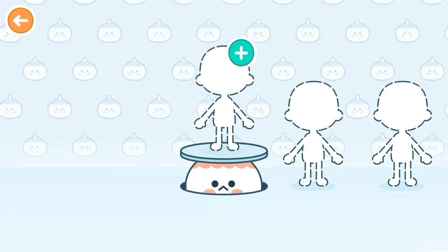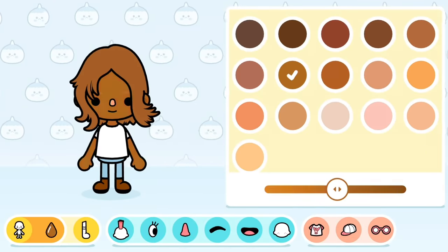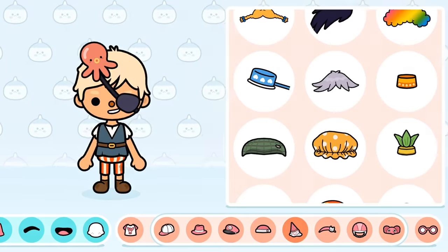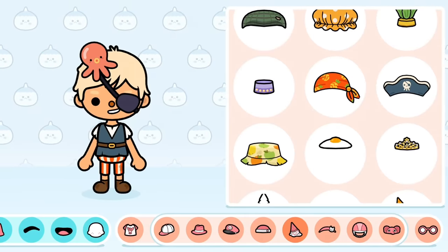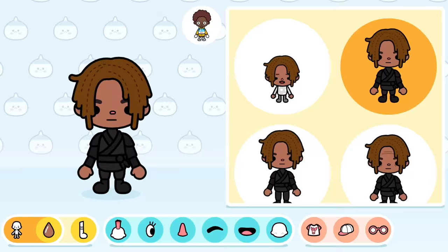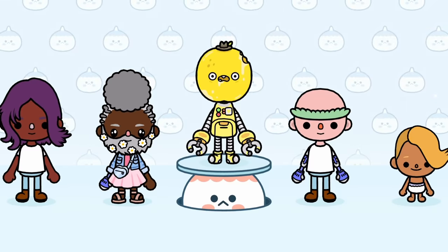Start by picking one of these and then work through the customization tools to get things just right. Switch between the styles and colors to make someone who looks a little bit like you, or you could make someone who doesn't really look like anyone at all.